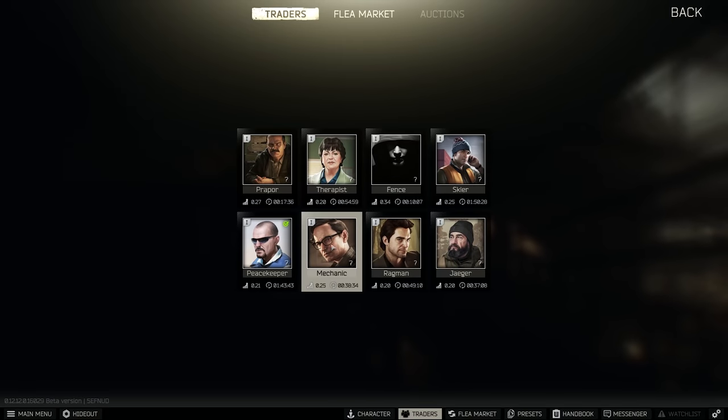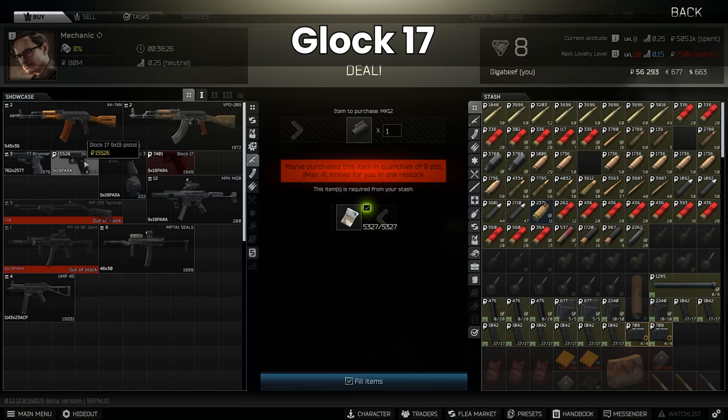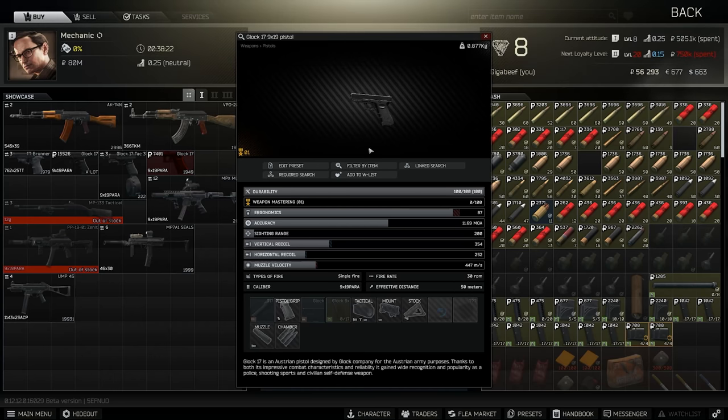Outside of those two, there's not really much else on Peacekeeper. In terms of Mechanic, he is all about the barters, and the only thing you can buy from him is the Glock 17. In my opinion, this is very similar to the M9 — it really just depends on what you prefer and which sights you prefer. I like the M9, but this also has a 17-round mag and is a very, very good gun. You could potentially use this for cheap-ish builds at about 15k for your pistol.